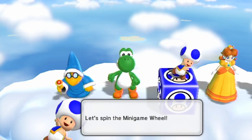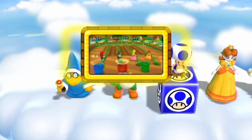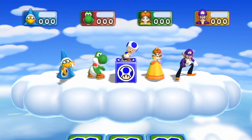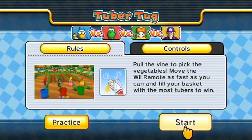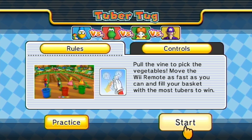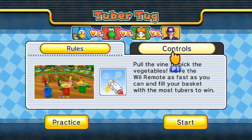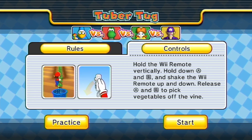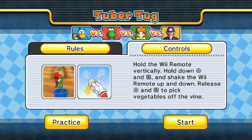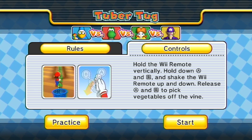Yoshi, why don't you choose the first minigame? Dayton's choosing first. Oh boy, this is about to be a spam fest. I think you have to press A and B every time. Okay, pull the vine to pick the vegetables. Move the Wii remote as fast as you can to fill your basket with the most tubers to win. You hold the Wii remote vertically, hold down A and B, and shake the Wii remote, then release A and B to pick the vegetable. So it's just spamming.